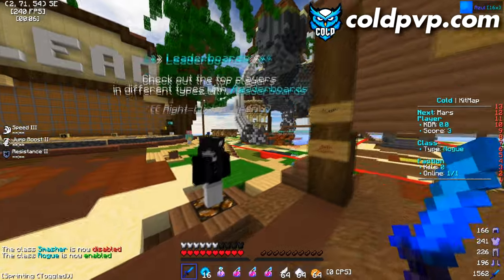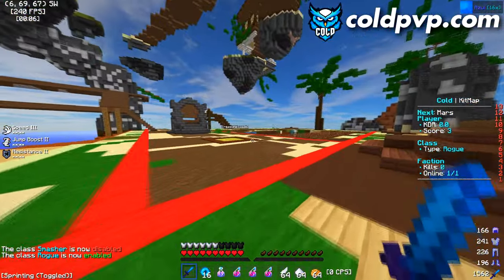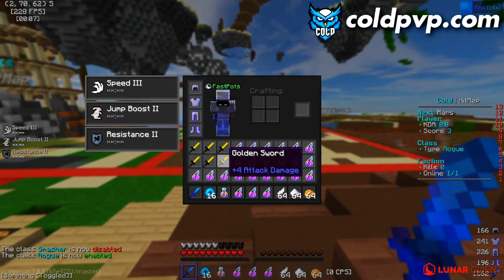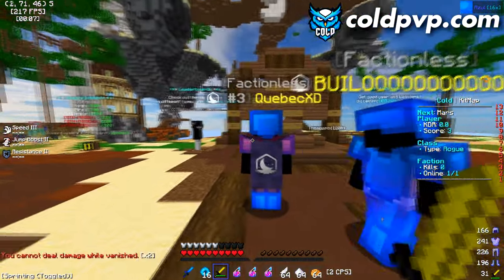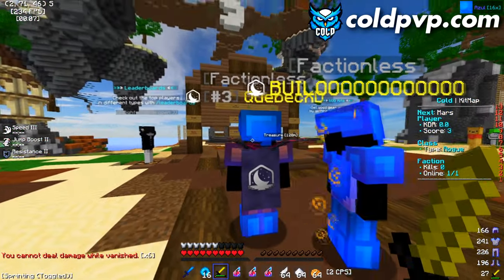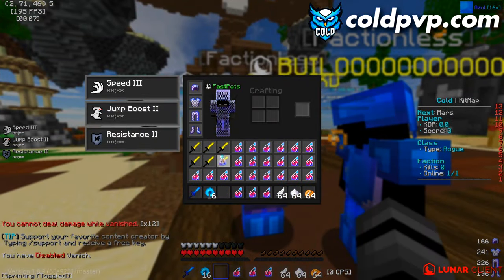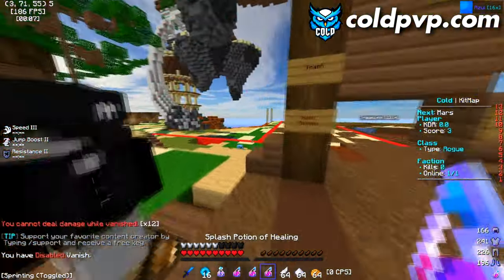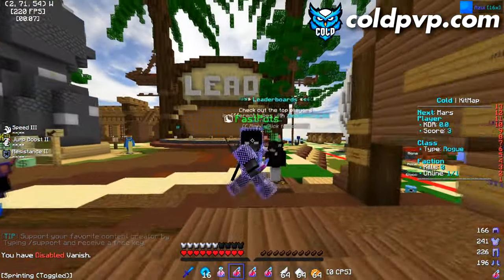The Rogue kit gives you speed three, jump boost two, resistance, and golden swords. You can only deal the special damage by hitting opponents in the back — whilst you're behind them you can deal three and a half hearts of damage per hit. This makes it really OP in faction team fights.